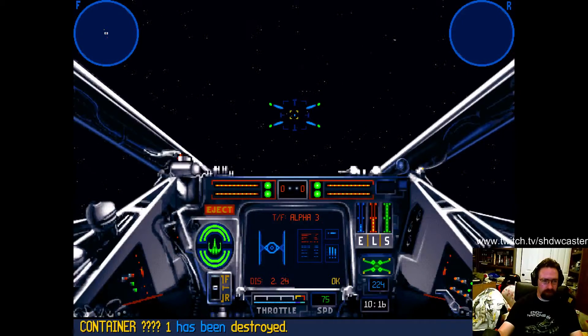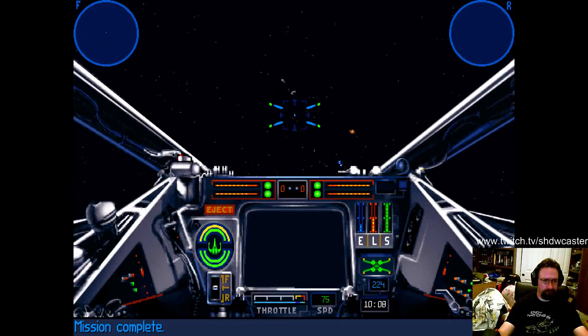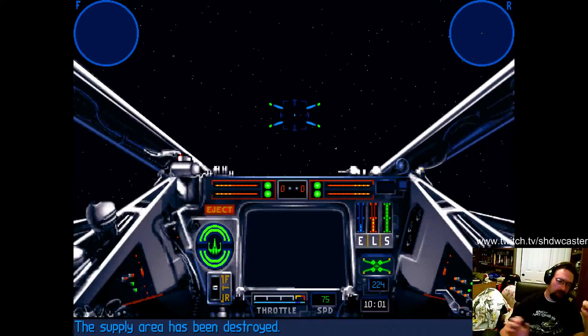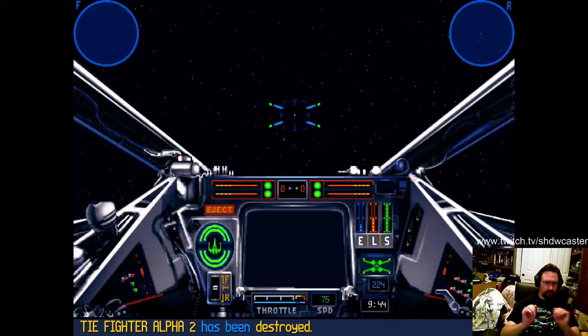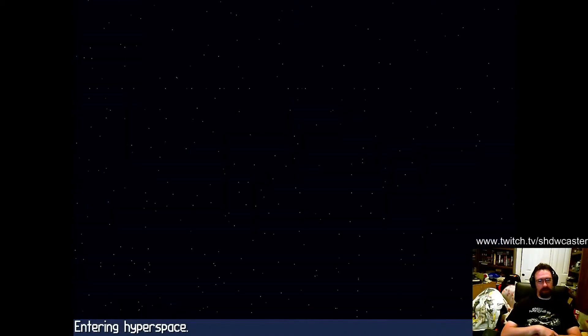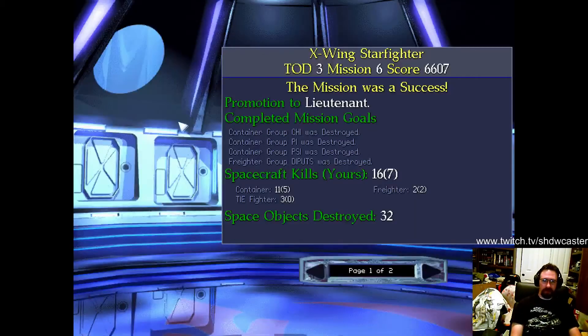I'm not going to hang around and dogfight a Nebulon-B. If you delay taking out the containers, that thing will show up, it will launch fighters, it will launch bombers, it will make your life miserable. Do things fast and keep squipping guns as it's showing up. To lieutenant again.